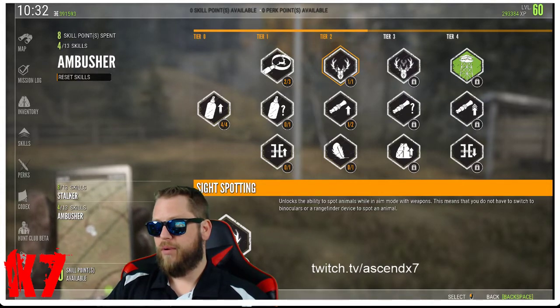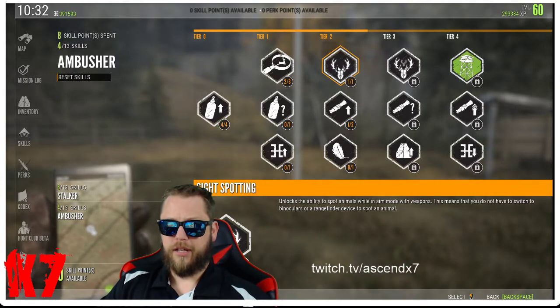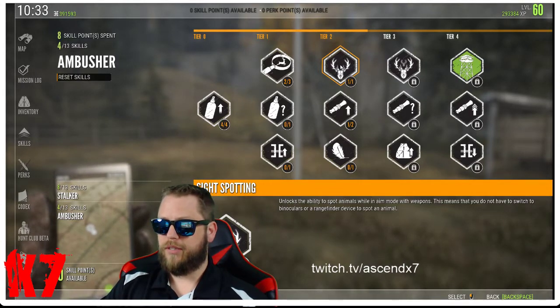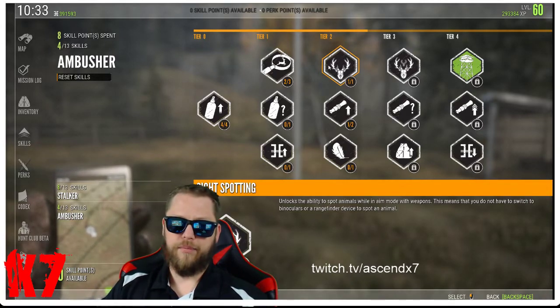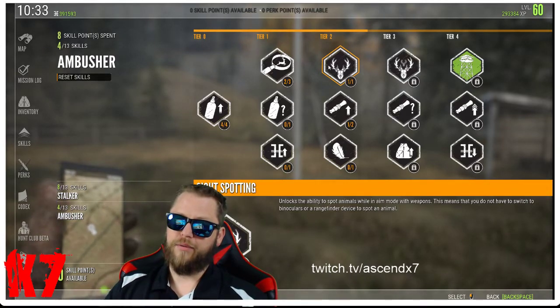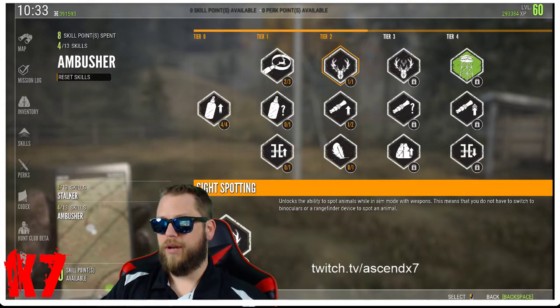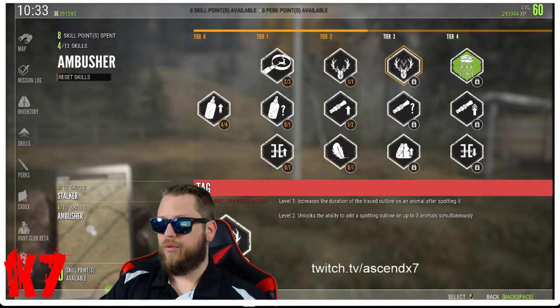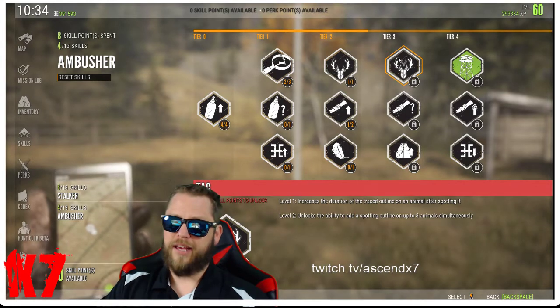Sight Spotting — I opted for that because I use binoculars a lot, and every once in a while you catch a glimpse of something through your scope. It's nice to get an idea before you shoot one animal — if you see another, is it a better trophy potential? Over in tier three, Tag — I don't use the trace outline at all; it breaks my immersion in the game, so I completely ignore it.